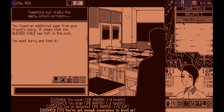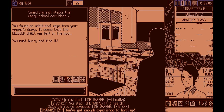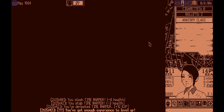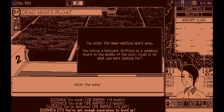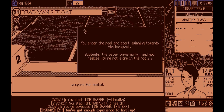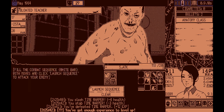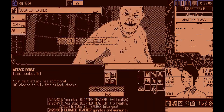Let's peek outside — I just wanted to say hello and he slammed the door on me. Can you believe that? If we go explore the school, you enter the damp-smelling sport wing. You notice a backpack drifting on a swimming board in the middle of the pool. Suddenly you realize you're not alone in the pool. Let's absolutely waste this guy — I hate him. This is actually the first enemy that I've ever seen in this game, which is why I had that reaction.